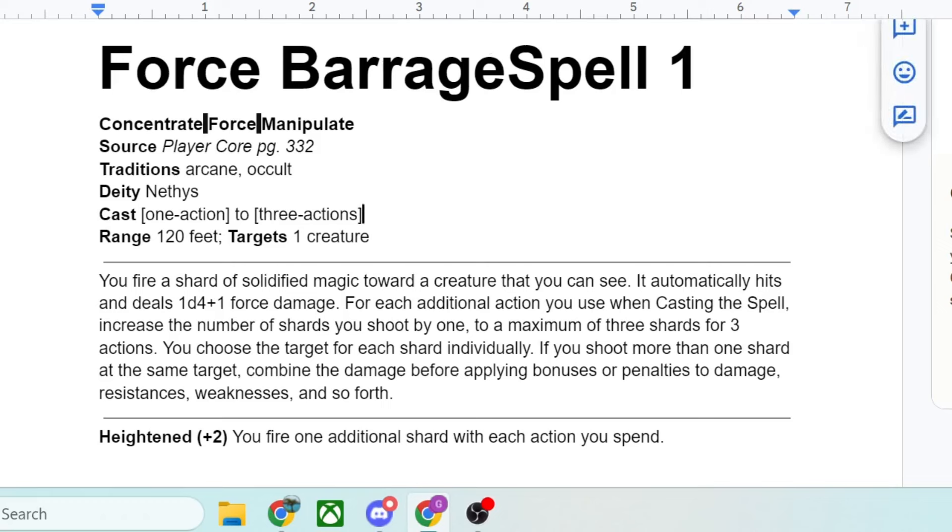Pathfinder 2nd Edition has changed Magic Missile to get away from the OGL and changed the name to Force Barrage. It is a first level spell — or as they call it now, a rank 1 spell. It has the traits of Concentrate, Force, and Manipulate. These traits matter for things like rage — you can't take Concentrate actions while raging — and Manipulate: anything with a Manipulate trait triggers attacks of opportunity, or as they're called now, reactive strikes. It is Arcane and Occult, and it belongs to Nethys' domain, so clerics who worship Nethys would potentially have access to this spell.